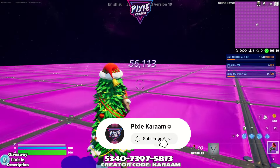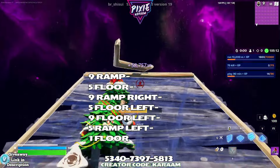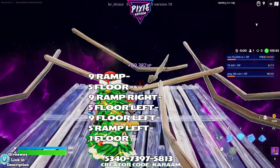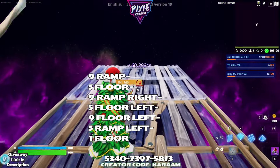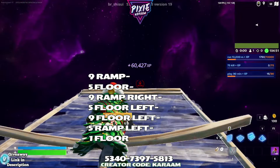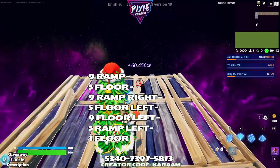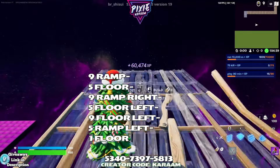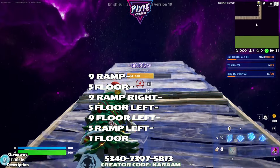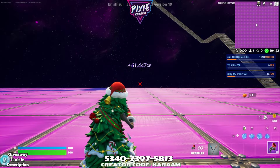Now we're going to the back left: nine ramps up, five floors straight ahead, nine ramps to the right, five floors to the left, nine floors to the left, five ramps to the left, and then one floor at the top. If this is helping you grind out your battle pass, make sure to hit that sub button — new XP maps posted daily.